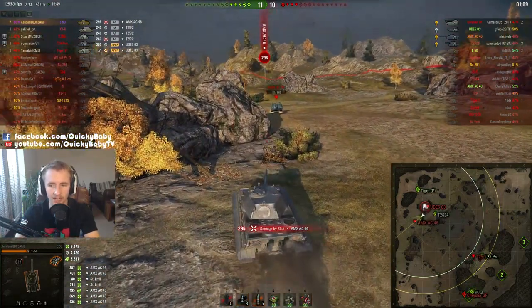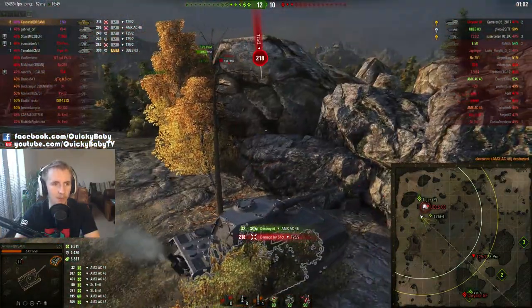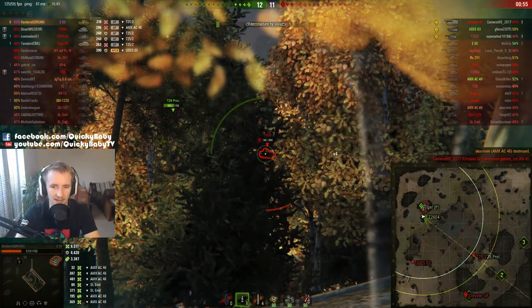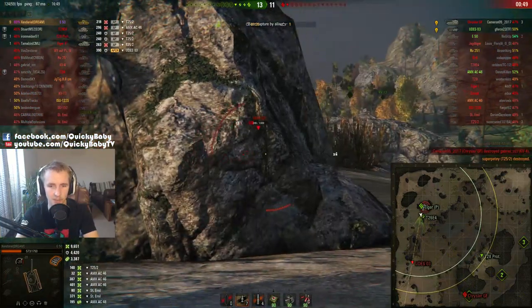Finally, he spots the T-25-2 on his left, but gets into cover focusing on the 46 — that lovely juicy cupola up there. Now up to the Radley Walters medal. That pesky T-25-2 is finally spotted on the map, and Zendarial has a lovely revenge shot. The UDES that's been slinging shells at him is spotted as well.